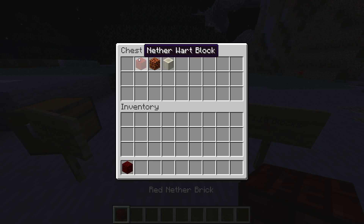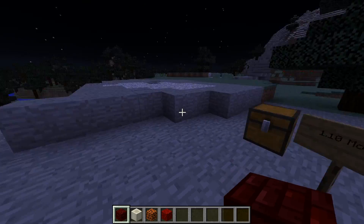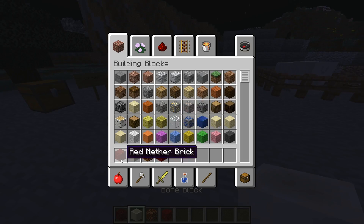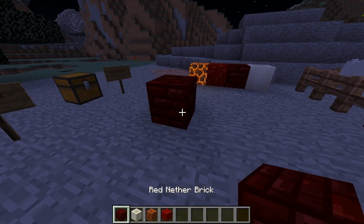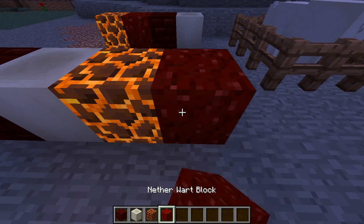There are four new blocks, and I'll list them to you. Some of them are kind of weird, but we got the red nether block, we got the bone block, we got the magma block, and the nether wart block.